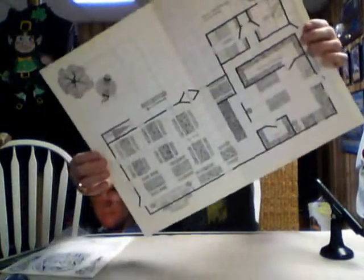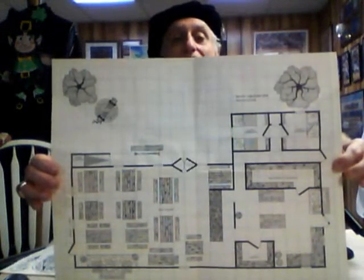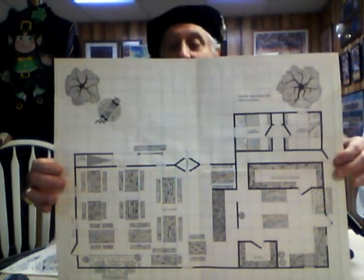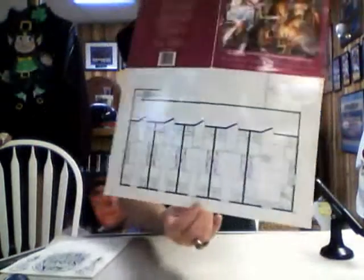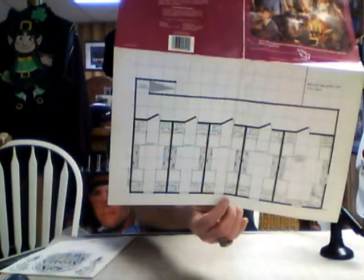The great thing about this is it comes with floor plans of the Shady Dragon Inn, so you can actually put your miniatures on here. The backside has a different level of the inn as well.